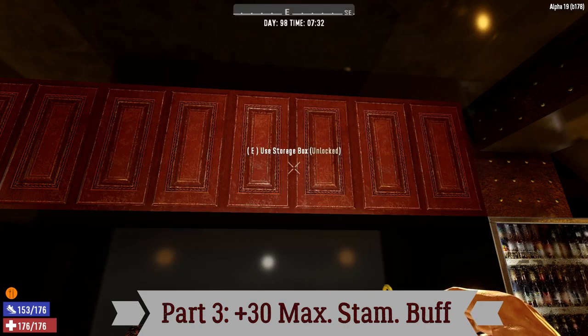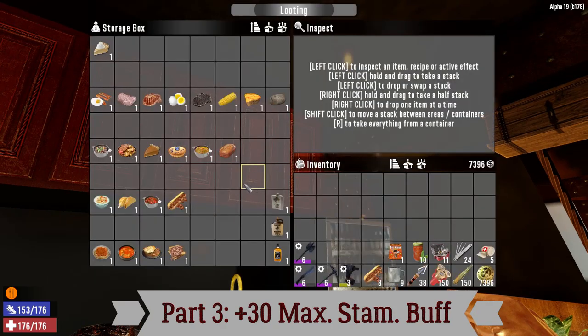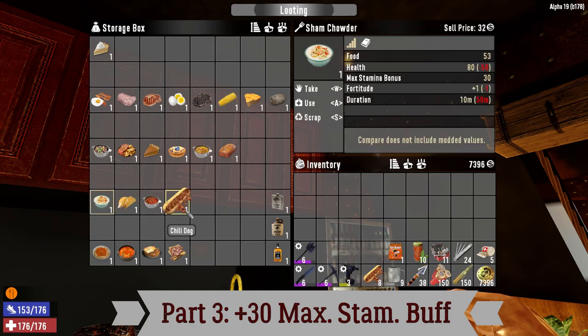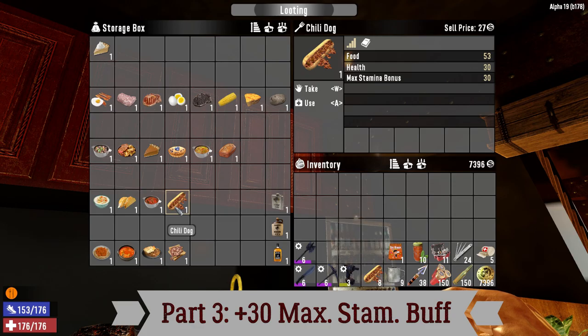The best food that I eat and cook a lot is the fish tacos. The advantage of fish tacos is that they don't use animal fat or meat — just simply some corn and a can of salmon. The can of salmon is relatively easy to get; you just need to plan ahead and not consume it. The clam chowder uses the can of clam, and the chili dog uses a can of chili. So when you are in the plus 10 and plus 20 eras and eating cans, try not to eat the can of chili, the can of salmon, and the can of clam — these three cans will be very useful in the plus 30 era.